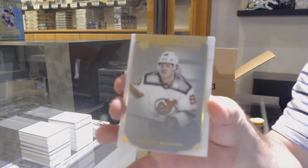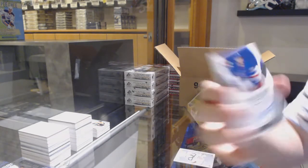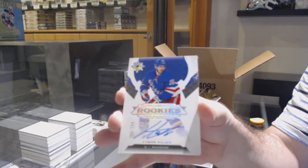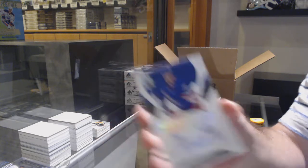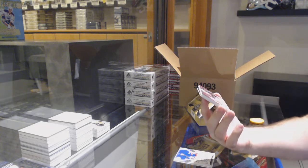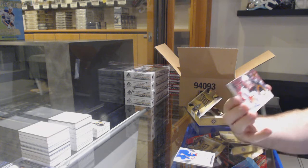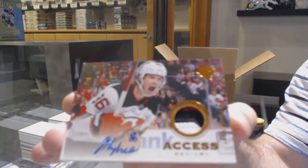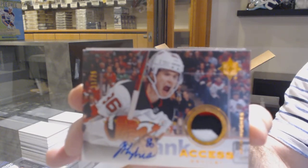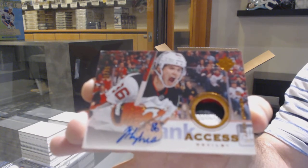For the Devils, Bogue Fist introductions. For the Rangers, Libor Hayek rookie auto. Oh, that's a big one — access patch auto number to 25 for the Devils, Jack Hughes number to 25, access patch auto.